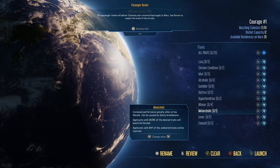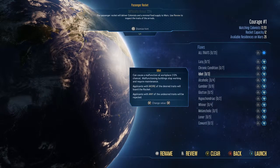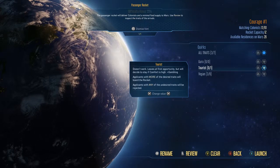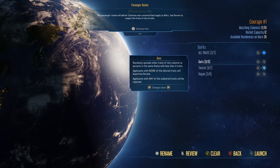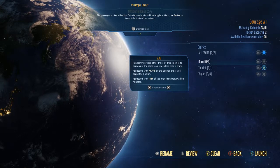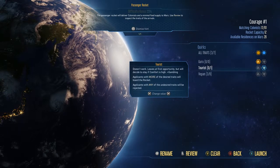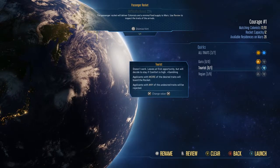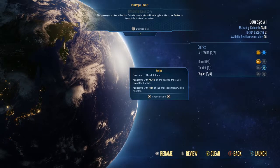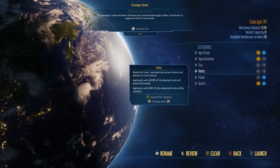You've got 17 colonists out of 61 matching. Under quirks there's things like guru, who randomly spreads their traits to colonists in the same dome with fewer than three traits. We're only going to have good traits. I don't mind if they're vegan or not. So yeah, you get all of those options, and you've got 17 colonies out of 61 matching.